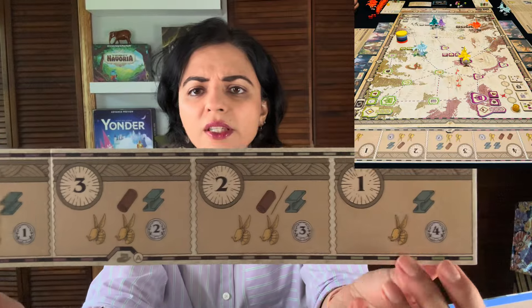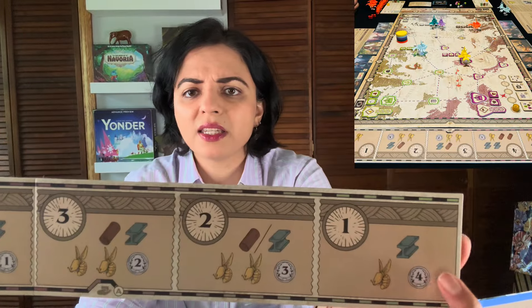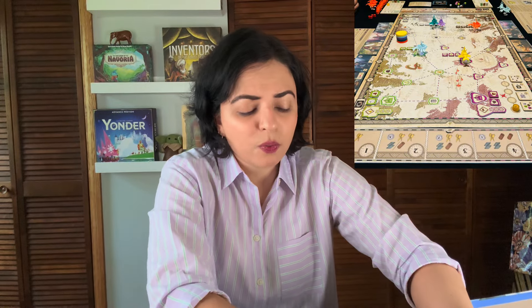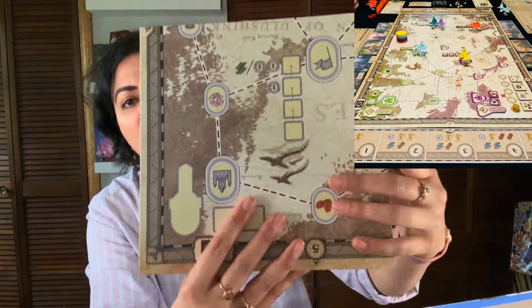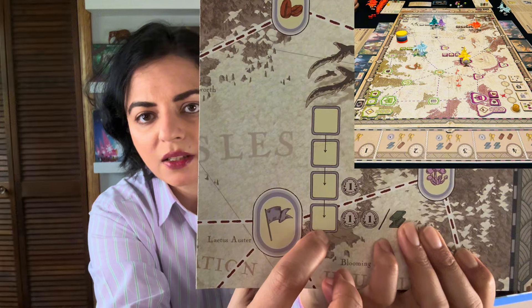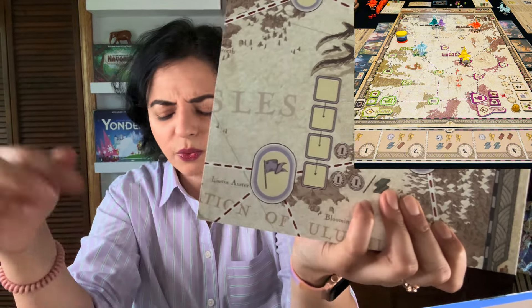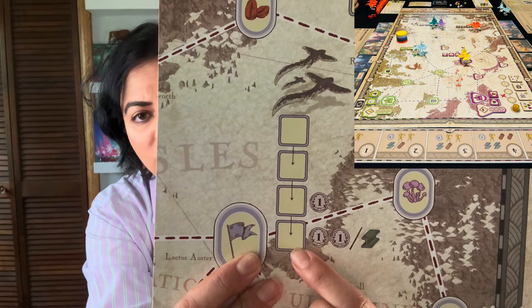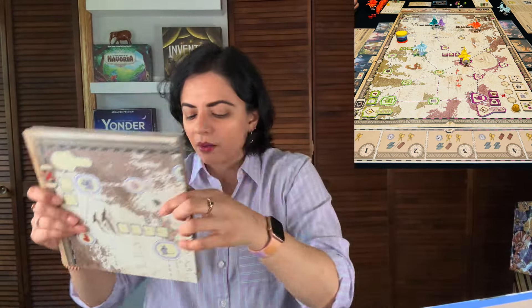The resource board is self-explanatory: when you place a disc you collect the resources shown, and lower-numbered discs also let you collect money. Another way to get money is when you make a delivery at the smaller one-point locations — you collect coins and then the tiles slide down, revealing a new one showing what you can deliver next.